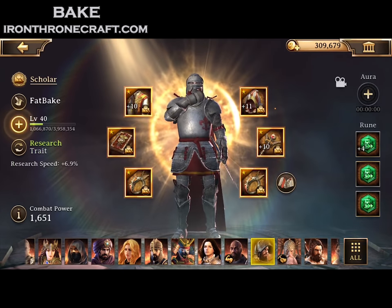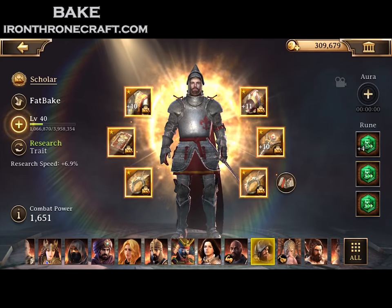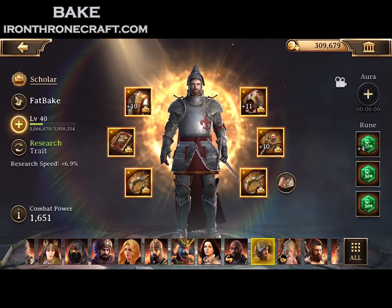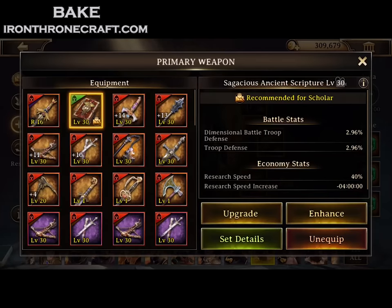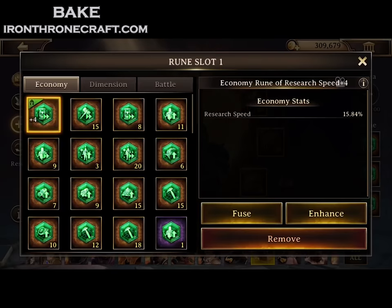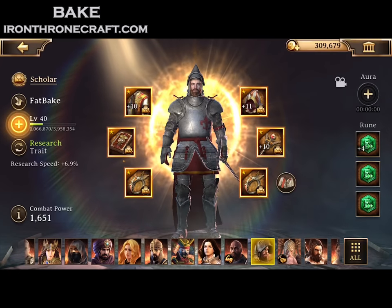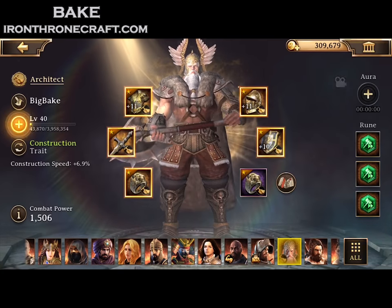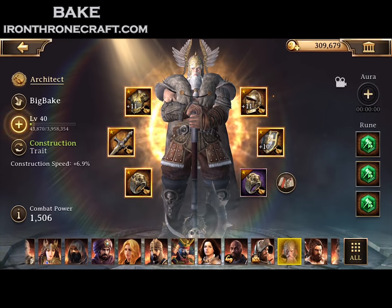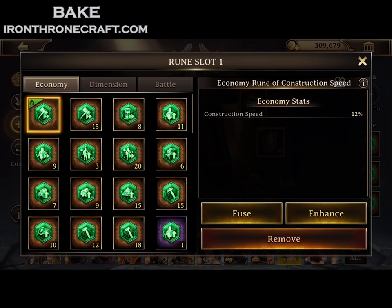Next hero is Fatbake — my Scholar — running all Sagacious gear. This is the economy hero you really want to focus on. If you get any rune upgrades from Domination, you should be using those on your research speed runes, because you should always be researching — period. You can see 15.84% from my upgraded Economy Rune of Research Speed versus only 12%, so I got an extra 3% from one month of Domination. On my Sagacious gear, only my chest, head, and offhand are upgraded. Same thing for Big Bake, my Architect — running all construction speed runes with a purple accessory.